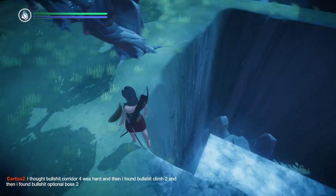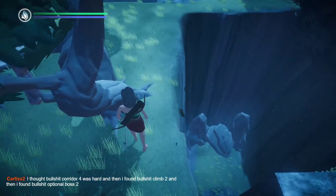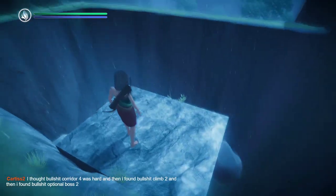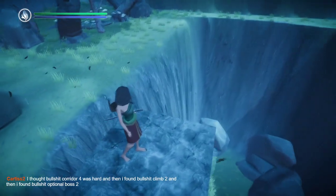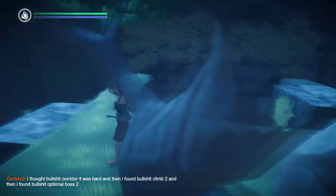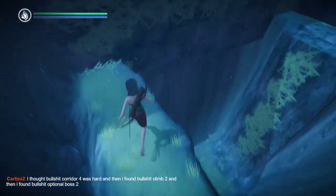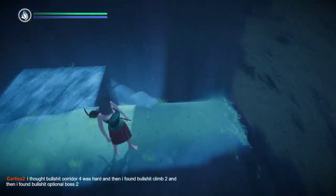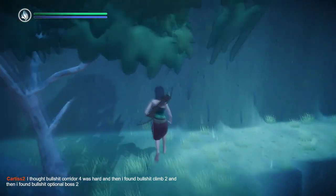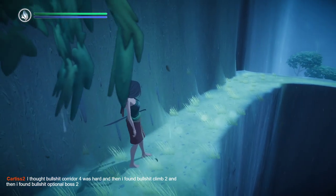This looks like the sort of geometry you get in like a Far Cry map editor. Great map — it's like a rectangle and you fall off the rectangle. I can literally just walk to the other side of the pit. Is there any reason to come down here? No. I thought Bullshit Corridor 4 was hard, then I found Bullshit Climb 2, and then Bullshit Optional Bust.